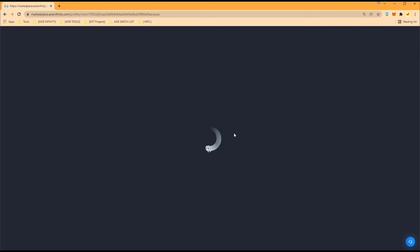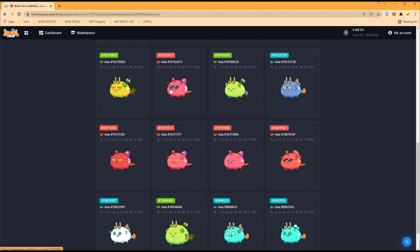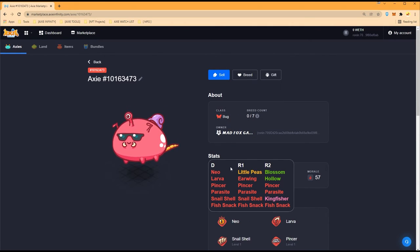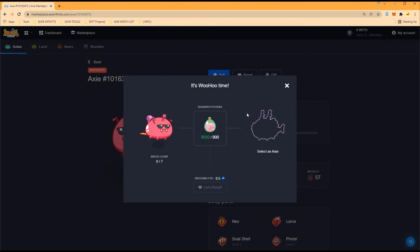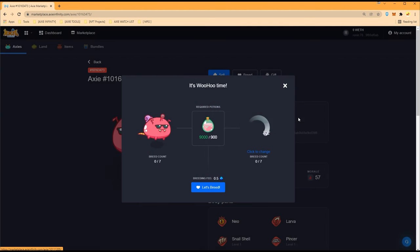One last pair to breed — where are you, double Snail Shell? This guy needs triple Snail Shell, which you offer, and you need triple Pincer, which it offers — a match made in heaven. I got this Axie for a really good price at 0.048 ETH. We want to avoid Kingfisher at all costs because we really need the Snail Shell, and for the pair Axie we need to avoid Cute Bunny. If we do get those, we can just flip them and buy a proper Snail Shell.